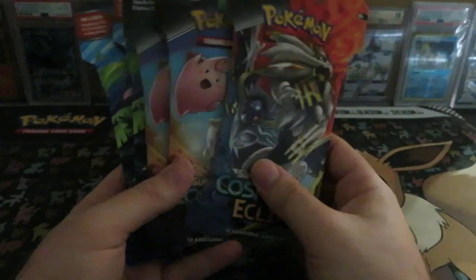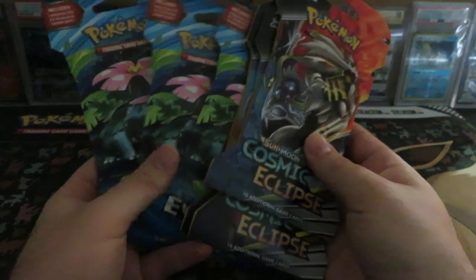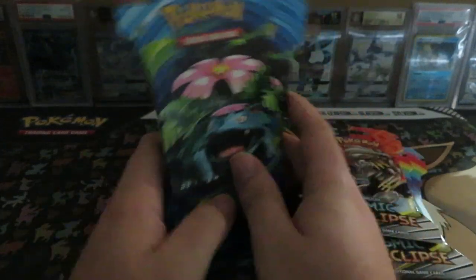What's going on YouTube? Today we have six booster packs here — three Sun and Moon Cosmic Eclipse and three XY Evolutions. It looks like Best Buy decided that we would only get Venusaur's, so that's what we got. We'll start with the Cosmic Eclipse and go from there.